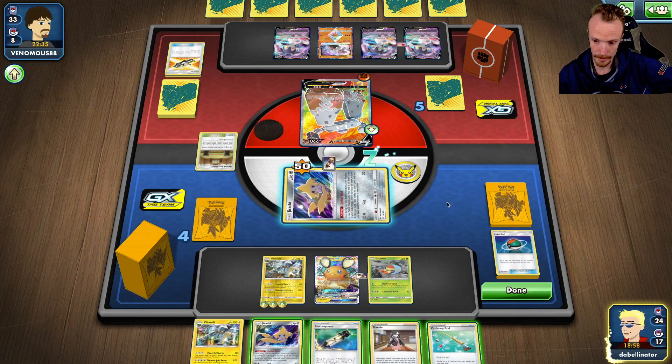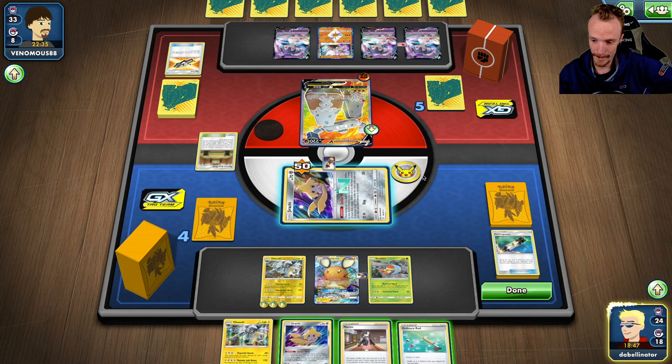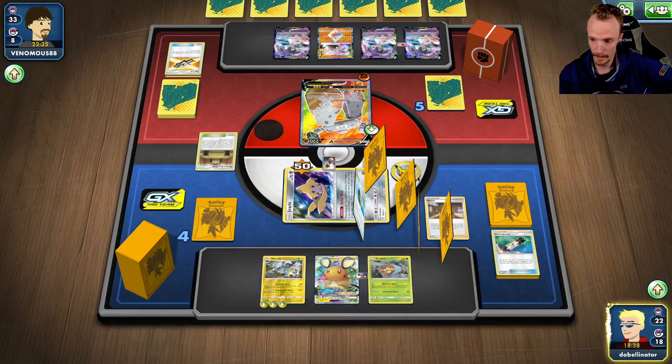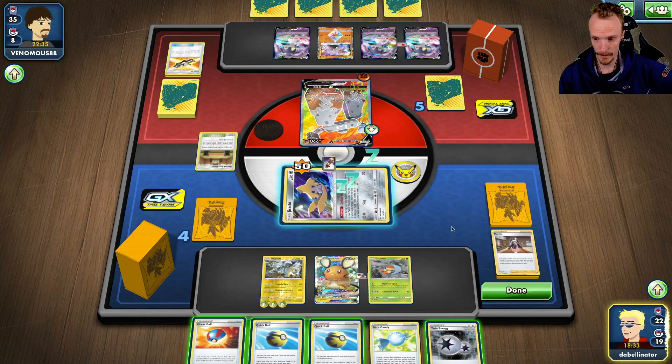It's up to 180, 210 — it's 190. I need an Electro Power or some kind of double energy. Ordinary Rod — we don't want anything else back in the deck. These will go to the bottom so we can keep that. There it is — six, seven, eight — 160, 220 plus the extra 30. I'm there. Just. Just.